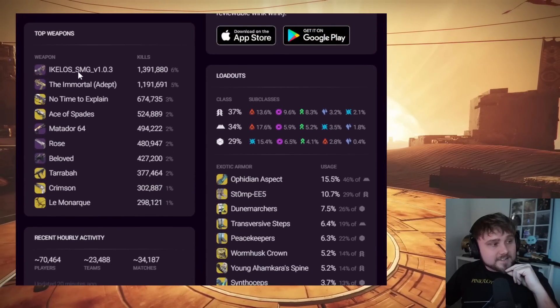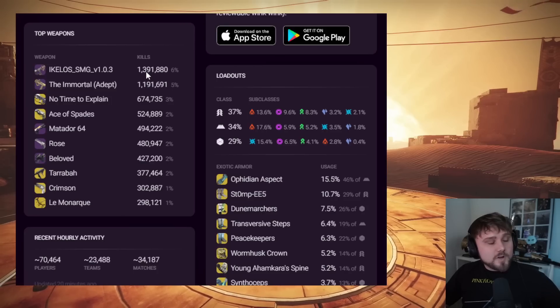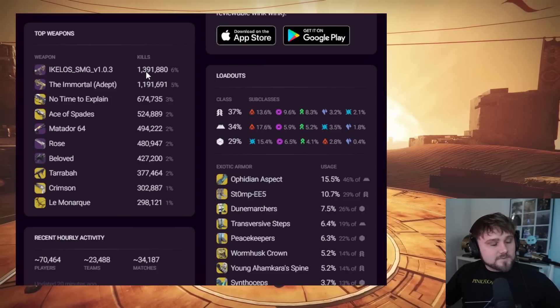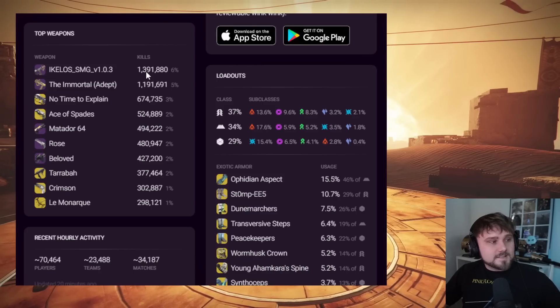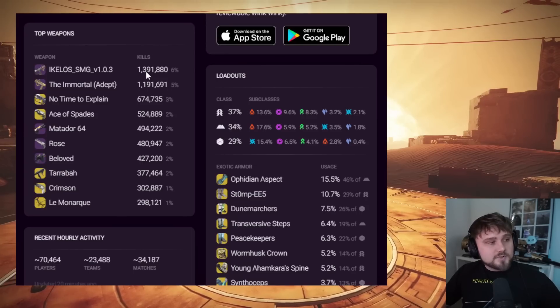The Ikelos SMG with 1.3 million kills is the weapon of choice. I have mine crafted with Dynamic Sway and Rangefinder — let me know what you crafted yours with, maybe on controller you craft a little bit different — but mouse and keyboard I think that's probably the best one, and then put as much range on it as possible.